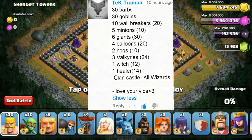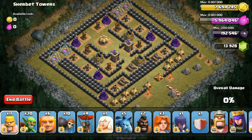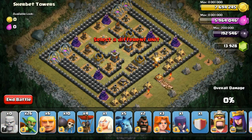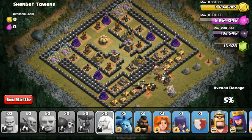The next attack was submitted by Thak Tharama. He asked me to use 30 Barbarians, 30 Goblins, 10 Wall Breakers, 5 Minions, 6 Giants, 4 Balloons, 2 Hog Riders, 3 Valkyries, 1 Witch, 1 Healer, and all Wizards in the Clan Castle — though I only had 5 Wizards in the Clan Castle with the rest being Archers.